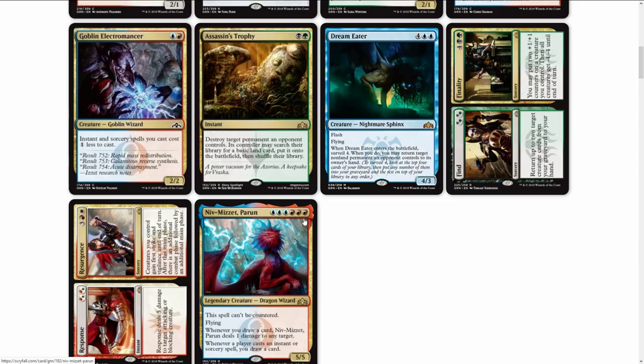Niv-Mizzet, Parun costs three islands and three mountains — no exceptions. The spell can't be countered, which I'm already loving. It's a five-five flyer, legendary Dragon Wizard. Whenever you draw a card, Niv-Mizzet deals one damage to any target. Whenever a player casts an instant or sorcery spell, you draw a card. That's a whole lot going on — you'll be drawing cards constantly, and maybe it even fits in Commander. I want to hear your feelings on this one!